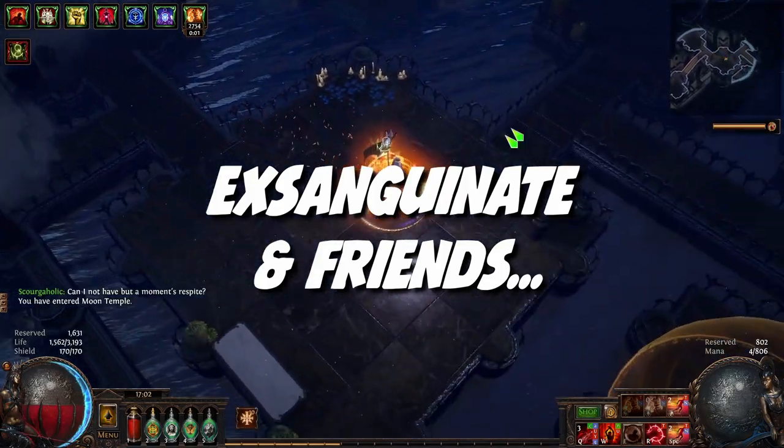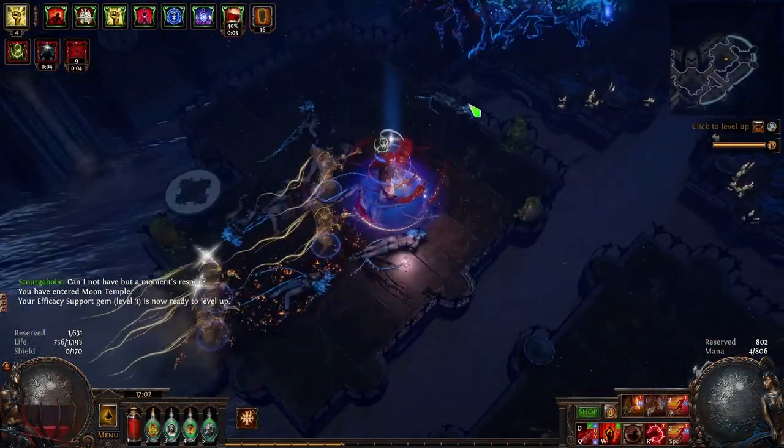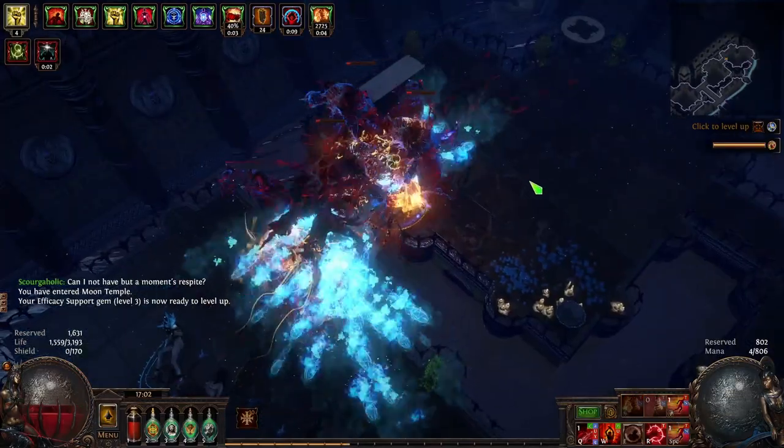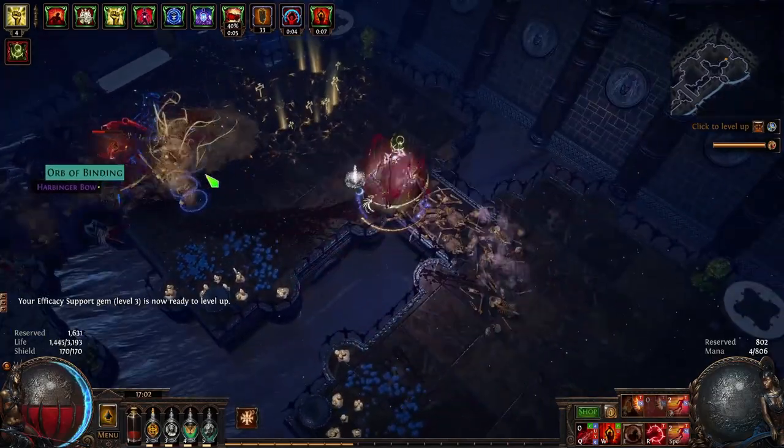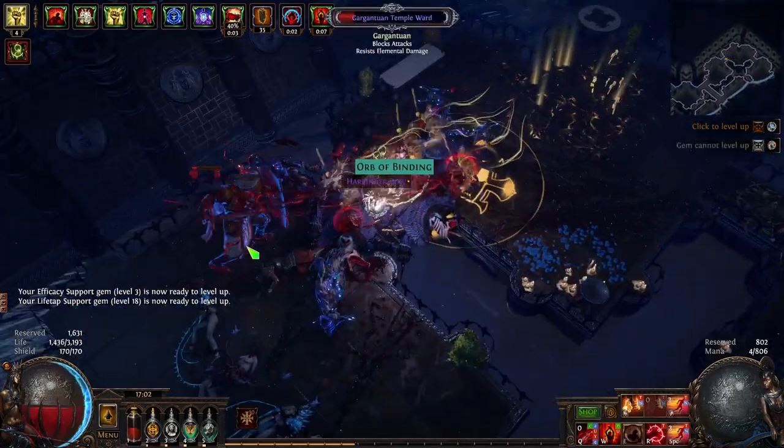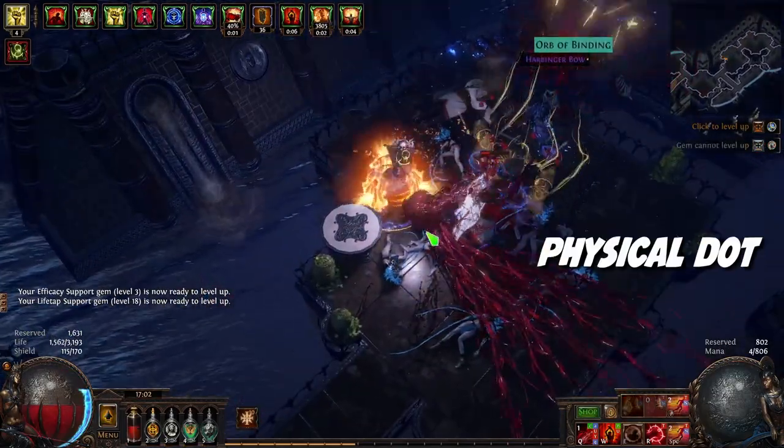Our first build, Exsanguinate, is a solid league starter choice due to its great damage scaling, phys dot, and great clear speed once you have the right links. It's an easy league start choice for Scion as it's easy to path left on the tree to pick up a lot of juicy notables specifically for phys damage, dot and skills that cost life.